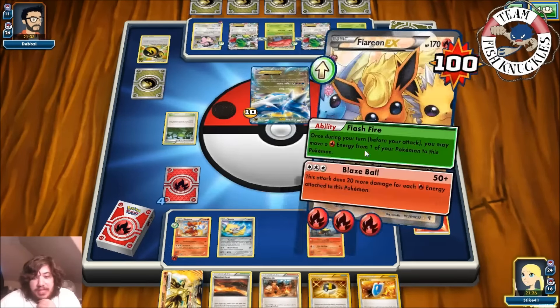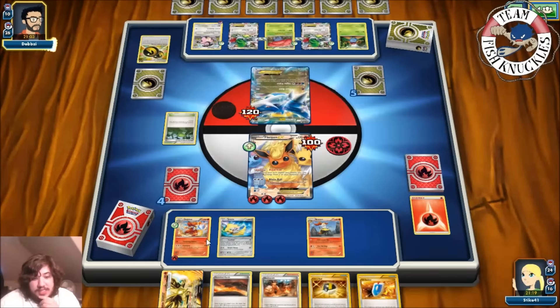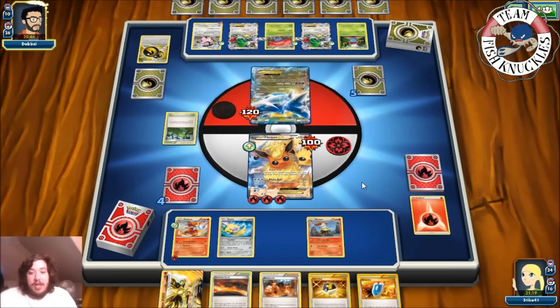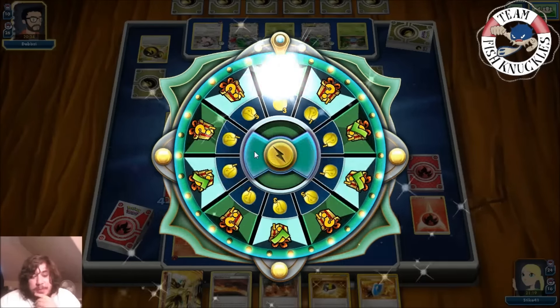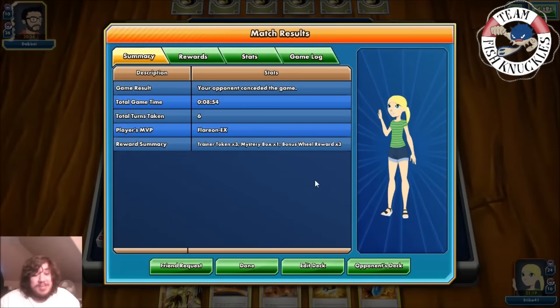We use Blaze Ball for 110, then next turn Delphox can do 20-40-60-80 and take the knockout on Latios. We can start using Flare Witch to search for Fire Energies and power up Delphox. The victory screen comes down — we knocked out Latios and took the win against the Latios/Vileplume deck. Jirachi was the MVP that game — using Stardust to discard those Double Dragon Energies was really key. Let's see one more game with the deck.